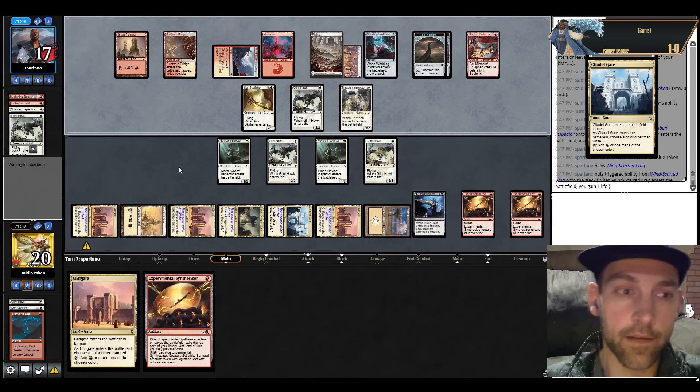Seven damage — another Cast Down. Every creature's a threat. I don't want to flip the Tithing Blade — it's a 13-turn clock. They find Makeshift Munitions — they'll take out my Novice Inspector. Is it Glinhawk? Boros Mirrors, oh my goodness. Pick up Tithing Blade and play it — I think I'm going to crack another Synthesizer. Skyfisher is good — pick up the Synthesizer, find an untapped land. I was thinking I could Tithing Blade them here but obviously I cannot. On our own Makeshift Munitions — right now they have eight things they can sacrifice, but they kind of have to go after my creatures. I'm pressuring them pretty decently.